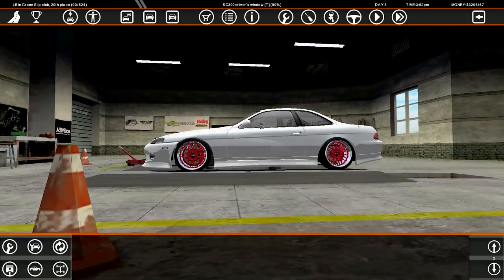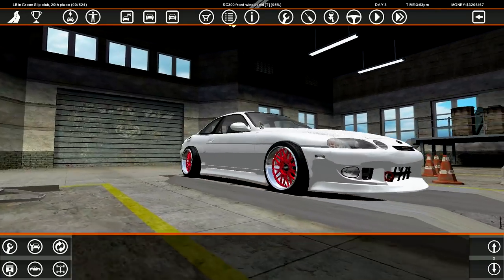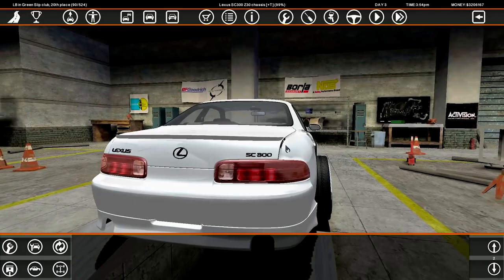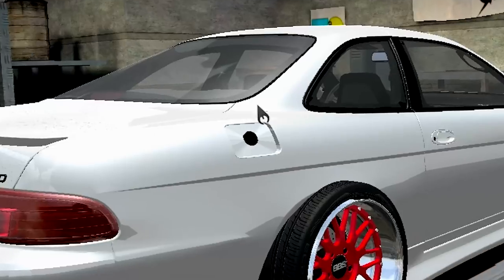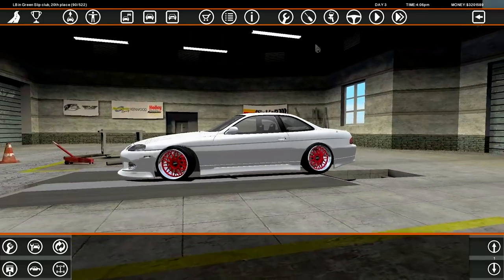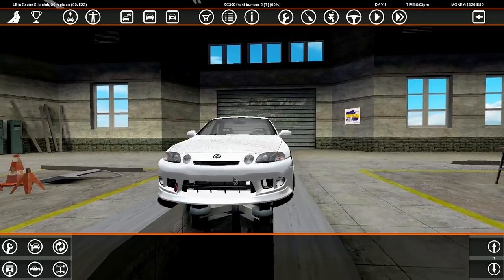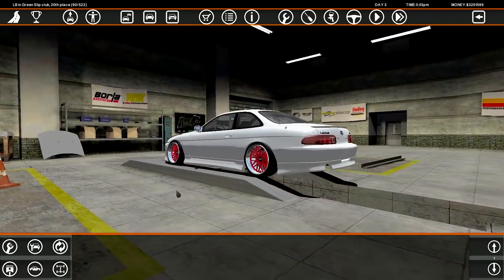I've gone with deep dish BBS LMs — they look sick on the car, although the stance is a bit fucked. I don't really like how exposed the lip is, that's not my style. What happened here — did I lose the rear quarter panel? That's just unfortunate. $3,400 for a fuel cap — oh my god. I've dialed in the fitment as much as I can considering how buggy it is — the numbers keep changing.